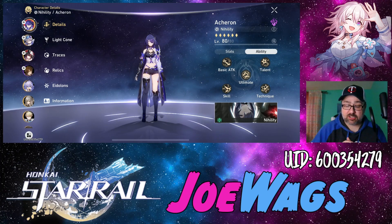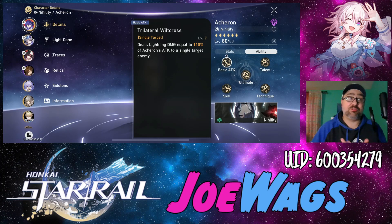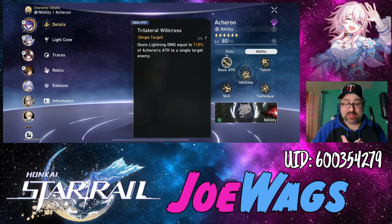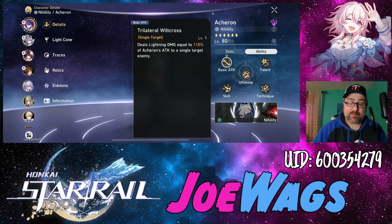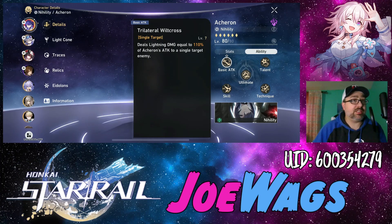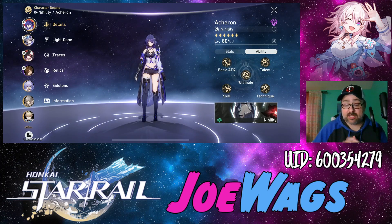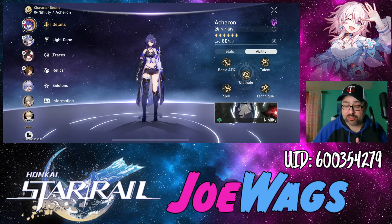That's pretty much what the skill is for. The normal attack you usually never want to use with Acheron — you want to set her up with skill points so she doesn't have to do that. But depending on her light cone, the normal attack could inflict a debuff, so you could still get a stack on a normal if you're desperate. Normally you want to make sure Acheron has a skill point unless you know you're going into the ultimate.